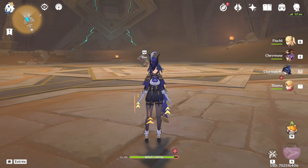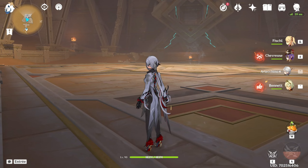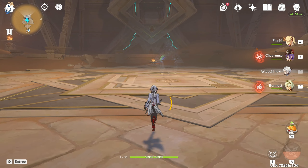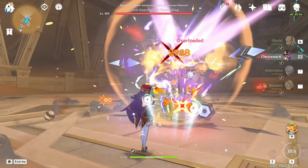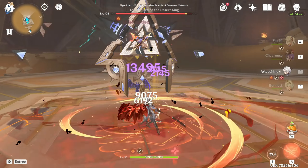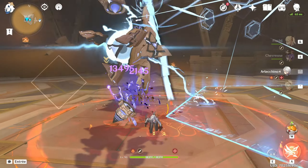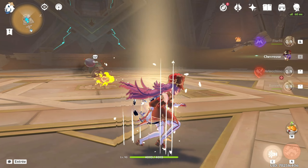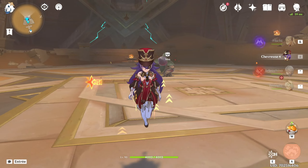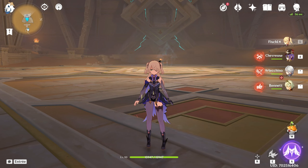Let's try my Arlequino with Chevreuse and see how it goes. My Arlequino is in and we're going to play her with Fischl, Chevreuse, and Bennett. Let's do this — drop the Overload and go crazy. Yeah, pretty straightforward. Arlequino is obviously extremely powerful, and this team seems pretty easy to play. I wonder if I could have another variant — you can add a defensive utility for Arlequino by adding Thoma or Beidou.